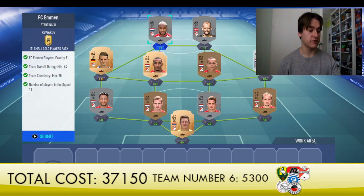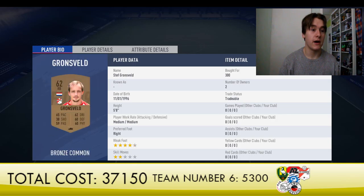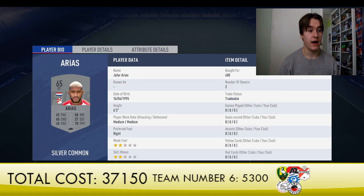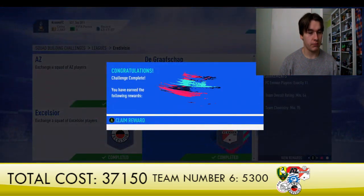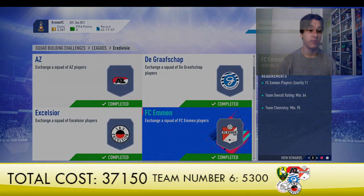FC Emmen cost me 5,300 coins — for a small gold pack that's a pretty good deal since you're paying about what a gold pack costs anyway. The center back is 650 coins, Kauvan costs a little more. Slugver, Boss, Chacon, Nate Hart for only 150 coins, Pedersen, and Arias — the strikers are probably the most expensive in this team. Overall a pretty affordable and decent team to build. We give the players away, get a Small Gold Pack, and have now finished 6 teams — pretty damn good.